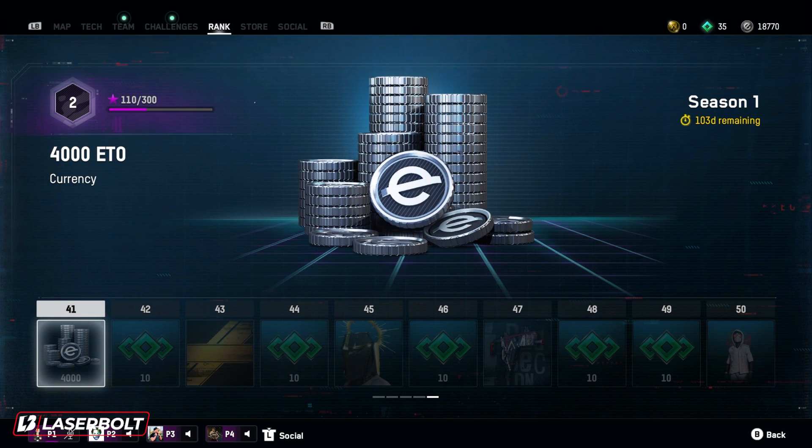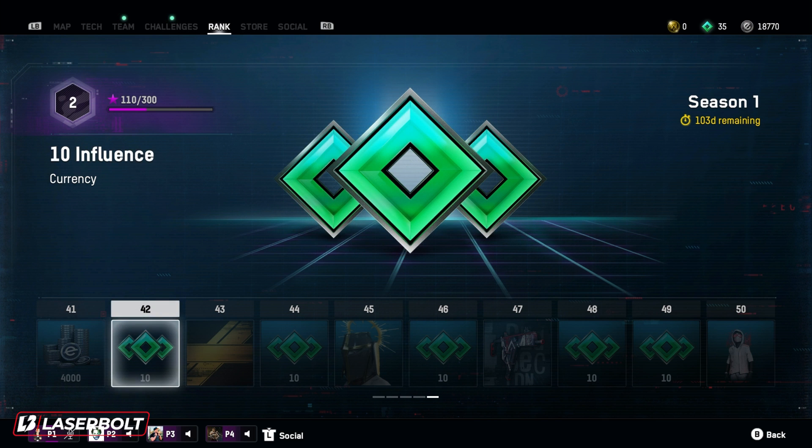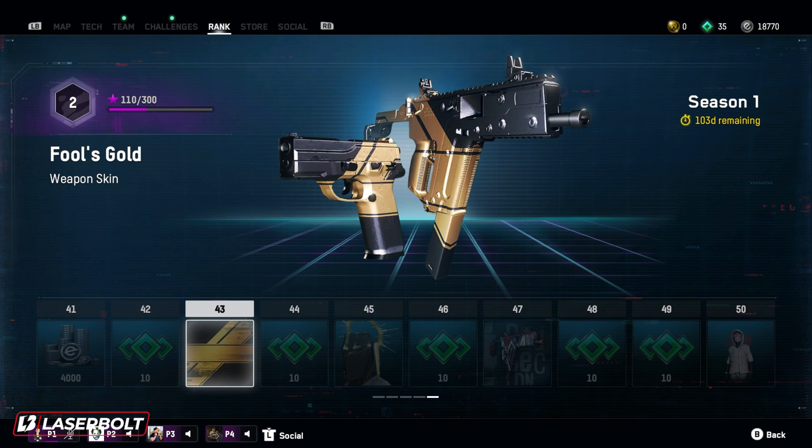For level 41, we get 4,000 ETO currency that we're able to buy stuff with. Level 42 gives 10 influence. For level 43, we get Fool's Gold, which is a nice weapon skin — a nice combo of gold with black trim. When they don't go too over the top with weapon skins, they actually come out pretty dope, and this one looks pretty fire. I actually like this one quite a lot.